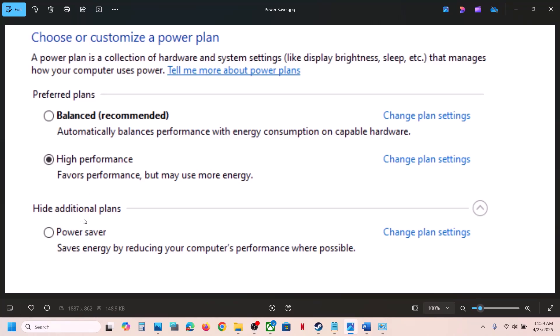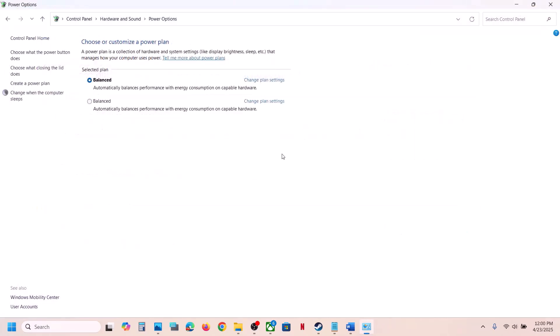You can also try Power Saver. First try Power Saver, launch the game and check. If that doesn't work, try Balanced, then try High Performance, and see which one works best for you.